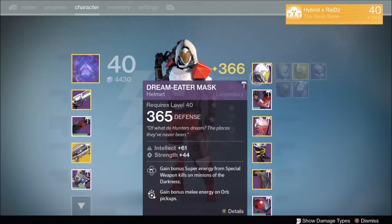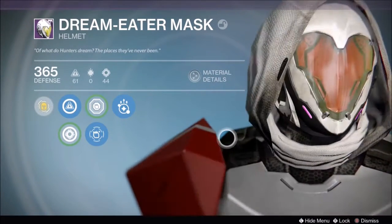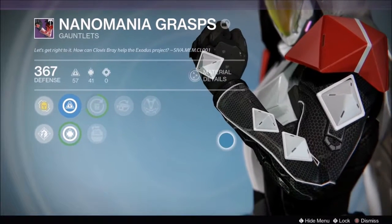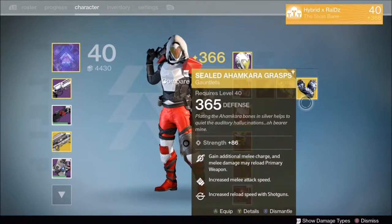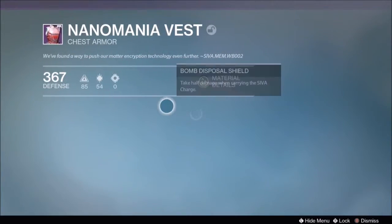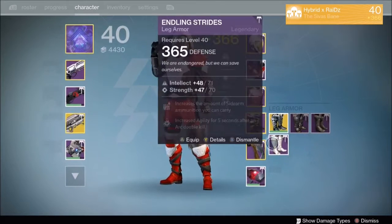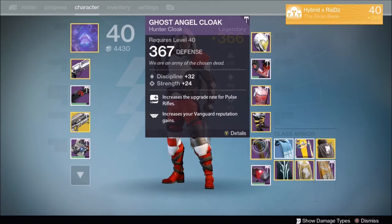For my armor, I got the Dream Eater Mask from the Archon's Forge — it's pretty cool looking, I like the visor on it. For arms I got the Nano Mania arms for the Hunter from the raid — really like the look of the armor. I also got the Ahama Car Grasps and the chest piece from the raid, which is also really cool looking. For boots, I haven't gotten any I like so I'm just sticking with my Trials boots.